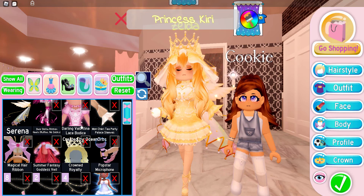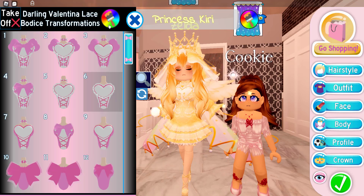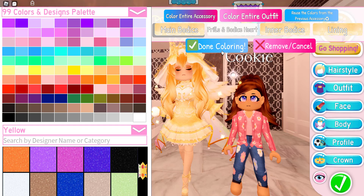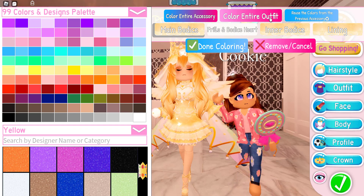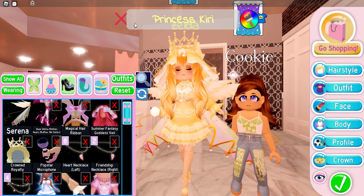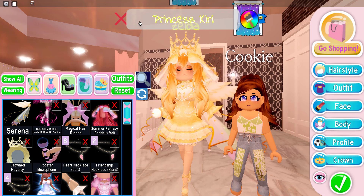I also have the darling valentina lace bodice taken to toggle number six, and I colored everything that yellow color except the frills and bodice heart which I colored white. You don't have to color it yellow by the way — I just colored it yellow because I didn't have a yellow outfit and I have a lot of outfits that are different single colors.